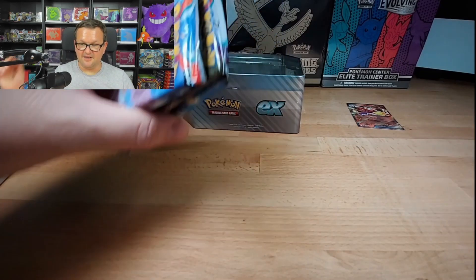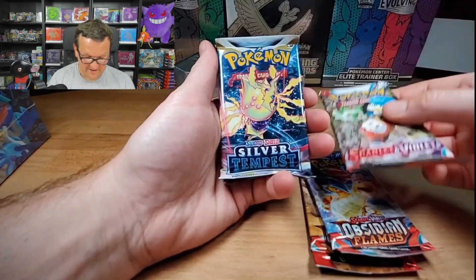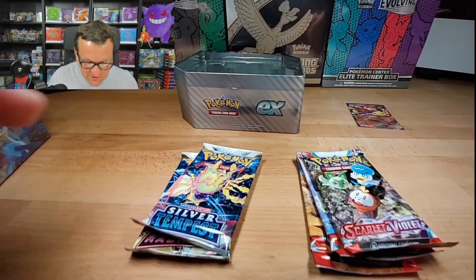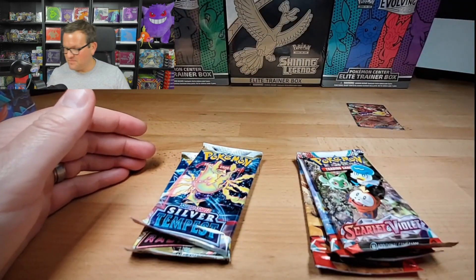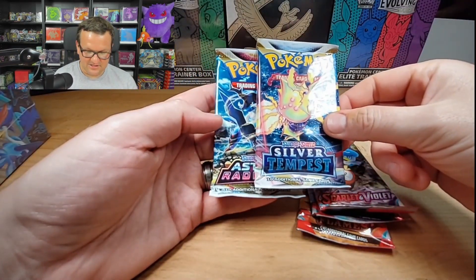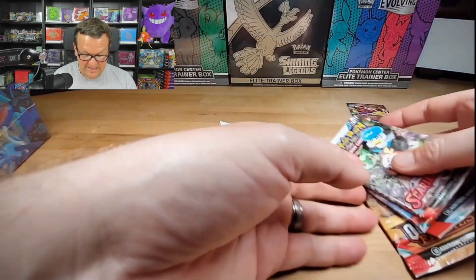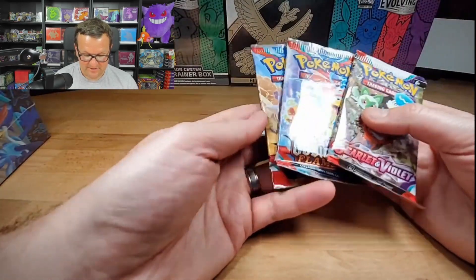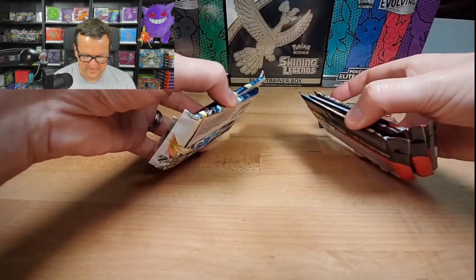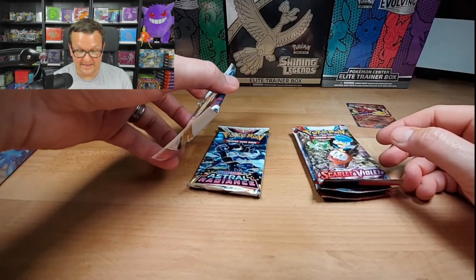Pack-wise on the inside, looking into this, we have Obsidian Flames, Obsidian Flames, Scarlet Violet, Silver Tempest, and Astral Radiance. I honestly thought that as soon as Silver Tempest came out they were going to completely eliminate Sword and Shield from the radar. This is actually a really sad lineup - two new packs, Scarlet Violet, Silver Tempest, and Astral Radiance. They were $20 so that's five packs at $4 a pack, which is pretty solid.